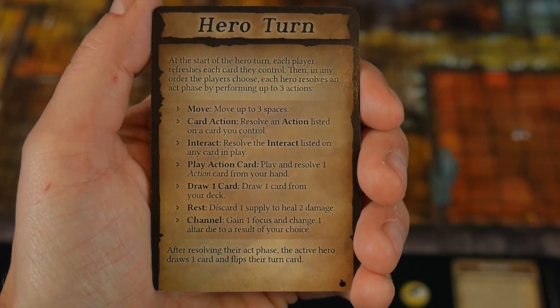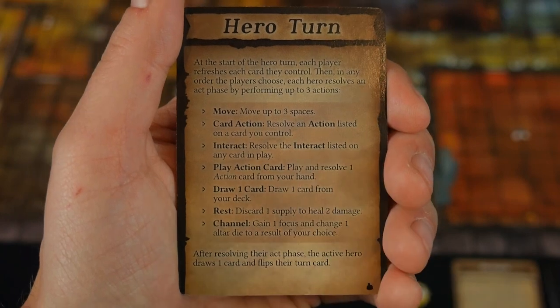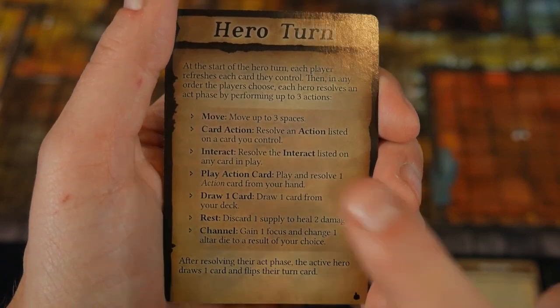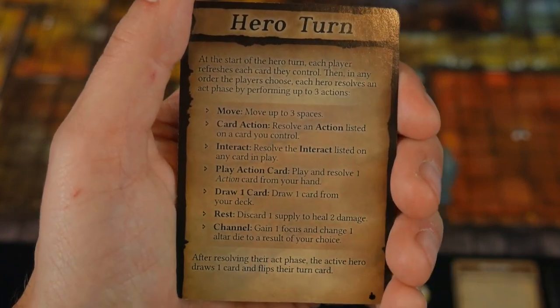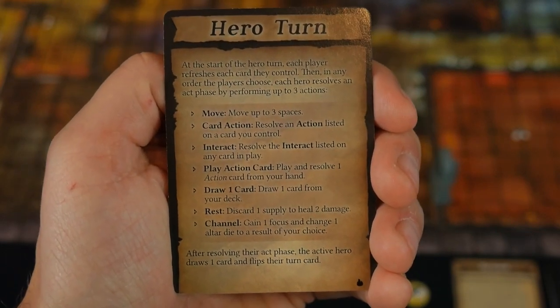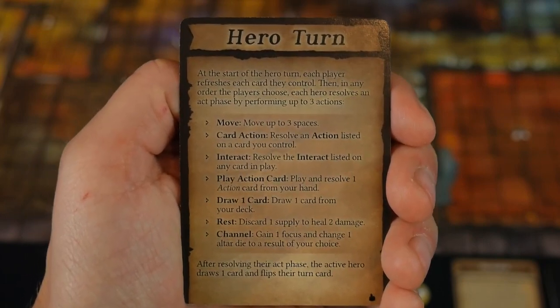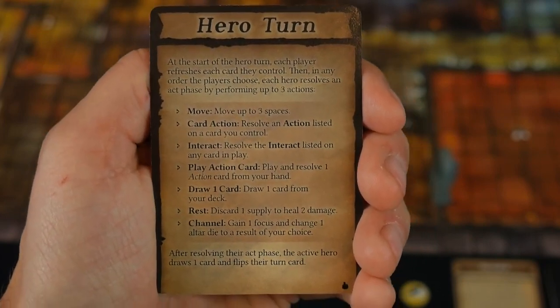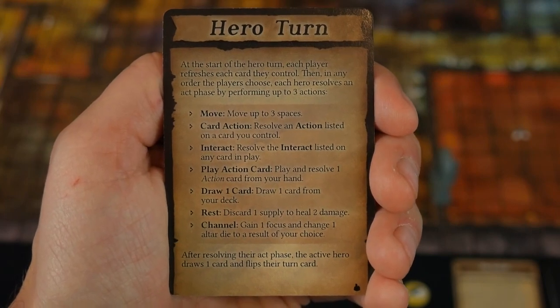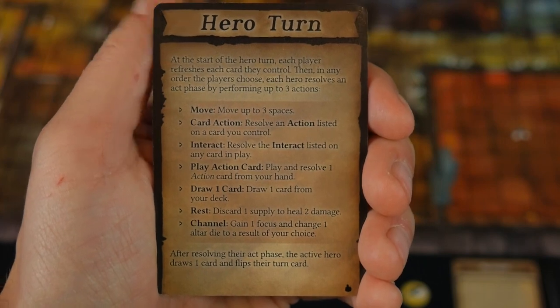The interact action allows you to resolve the interact text listed on any card in play. This is typically on features out on the board. You can interact with features to get healing, gain armor tokens, do some searching, or look in the quest deck. Interact will be important later — I'll show you when one comes out.